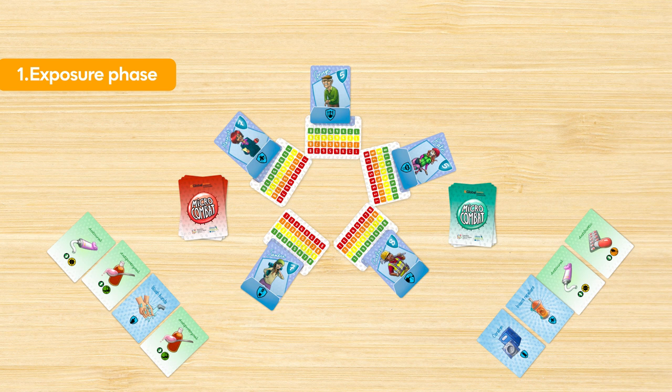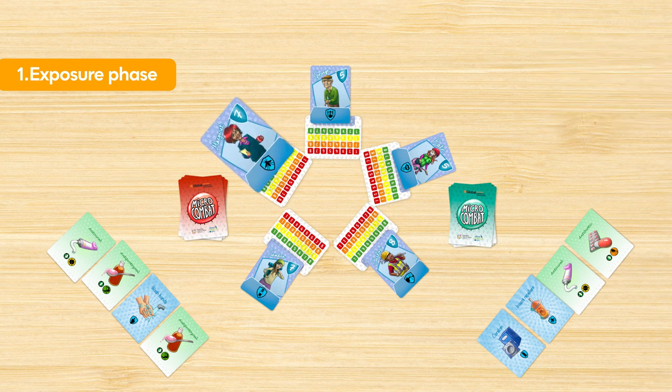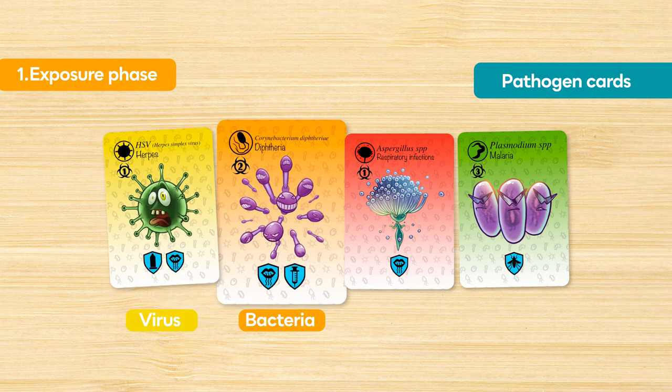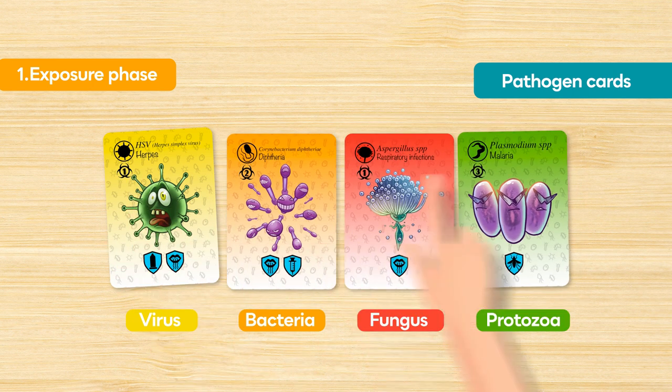In the exposure phase, deal the attack cards clockwise, starting with the first character. The attack cards include pathogen cards. There are four types: virus, bacteria, fungus, and protozoa, with virulence levels from one to three.